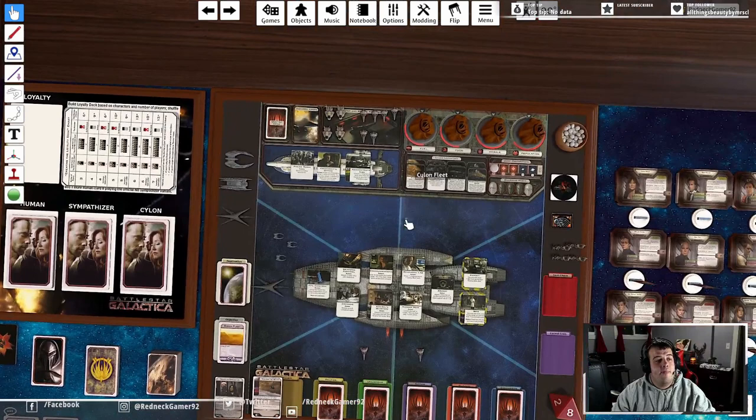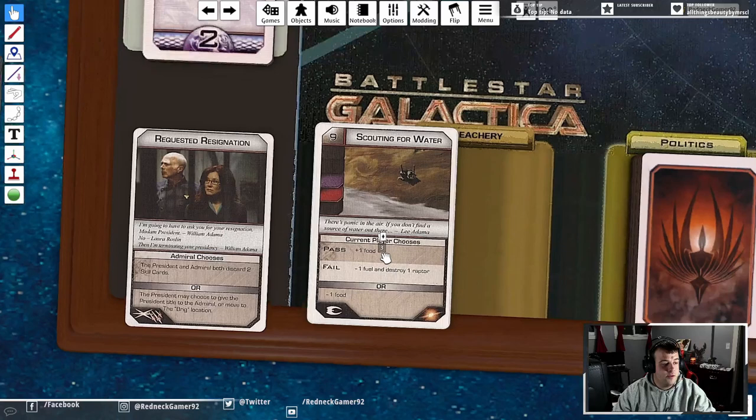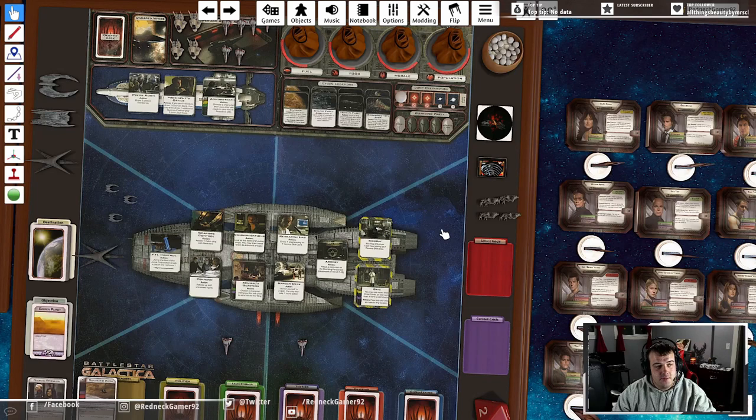How do Cylons win the game? You see these resources up here? You will see on crisis cards that passing or failing affects them - for example, passing might gain you one food, while failing might lose you fuel and destroy a raptor, or you can choose to just lose a food instead. If any of the four resources - fuel, food, morale, or population - gets to zero, humans lose.